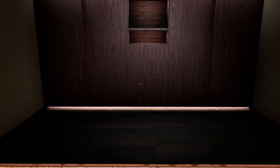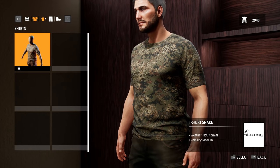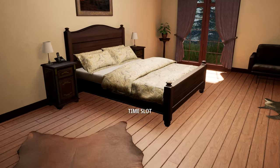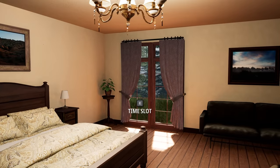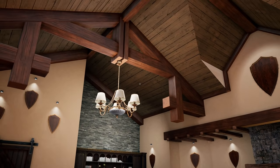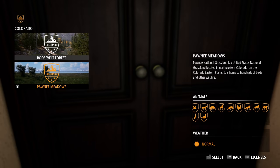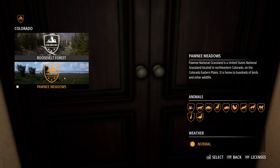In the closet area you can see the clothing you have on - no gloves, just regular boots. Interestingly the bed allows you to change the time of day, which I actually didn't know from my first playthrough. This is pretty much the lodge - it's a nice looking building. It's finally time to get out there and start hunting. We have Roosevelt Forest and Pawnee Meadows, the two maps available for Colorado in this press release version.